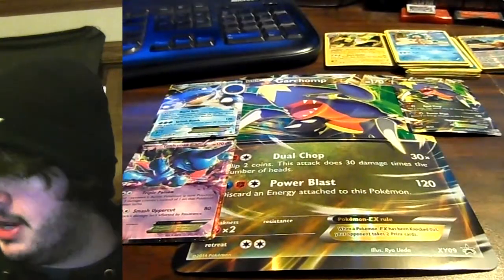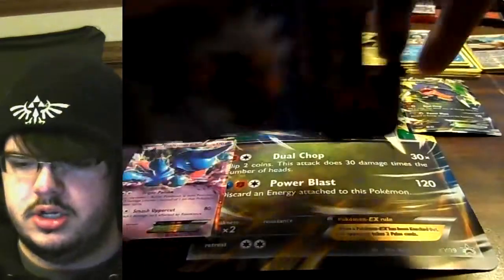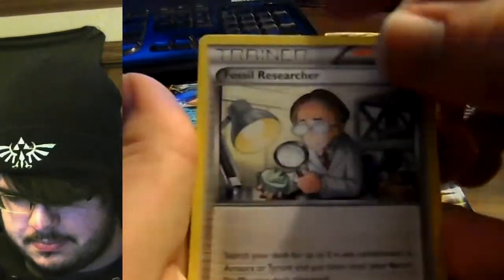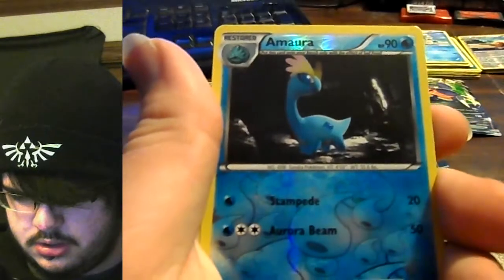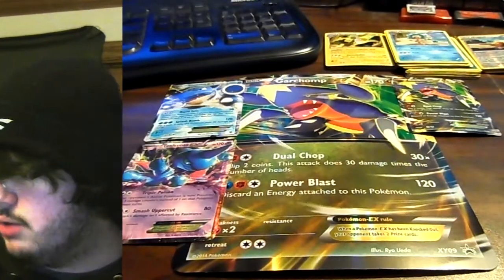Next up I'm gonna do the Furious Fists pack with that Tyrantrum — it's so powerful. The inside pack is Hawlucha. We're gonna tear this open — look at that Drowzee, look at him. TCGO code, one, two, three, and flip. We've got a Cliff, Fossil Researcher, Hitmontop, Drowzee, Scraggy, Bellsprout, Mienfoo, Plusle, reverse holo Amoura, and the rare is a Hypno — goes with that Drowzee, I guess.